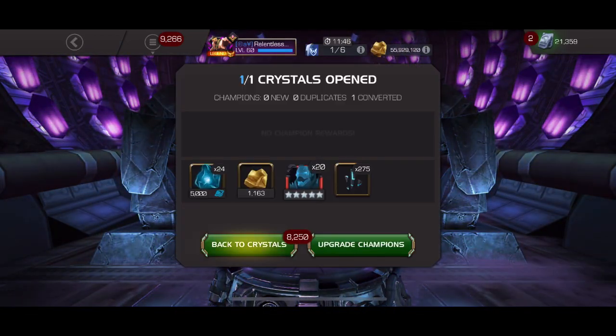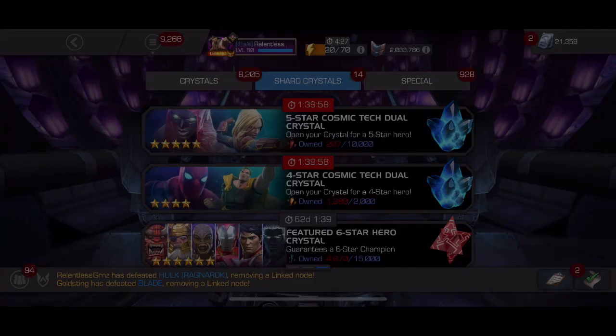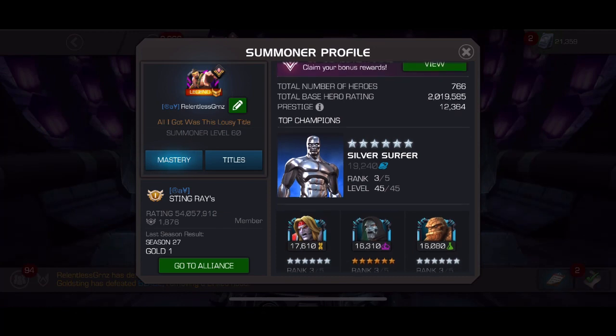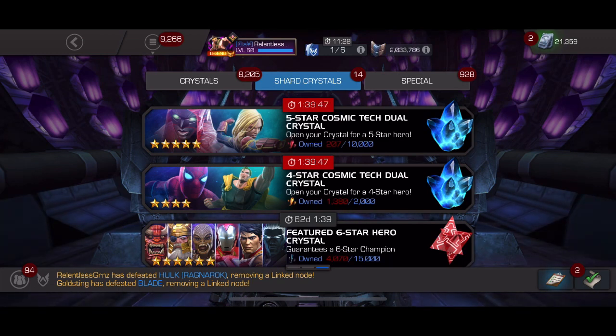Well grinders, looks like that's it for the crystal opening. We didn't get Odin, we didn't get Fury, but we got a ton of ISO because we got a ton of dupes. I hope you guys have some god-tier pulls out of your crystals — have a great new content Wednesday, Relentless out!